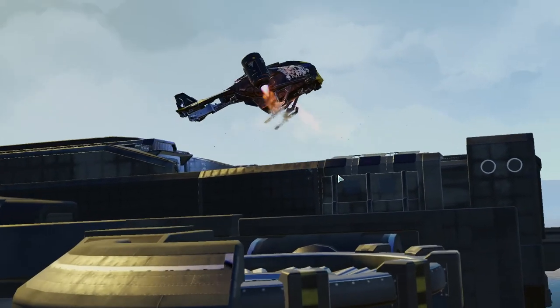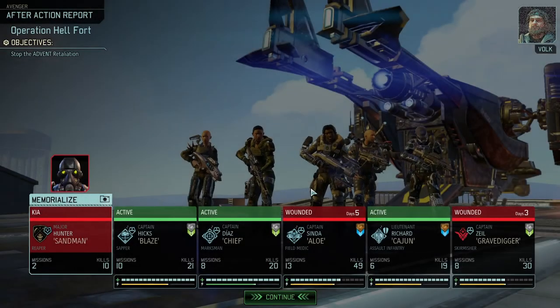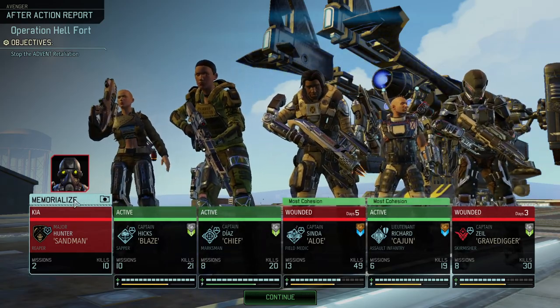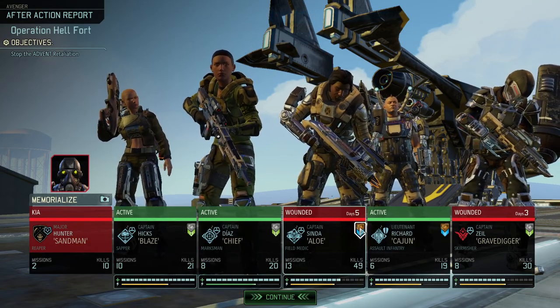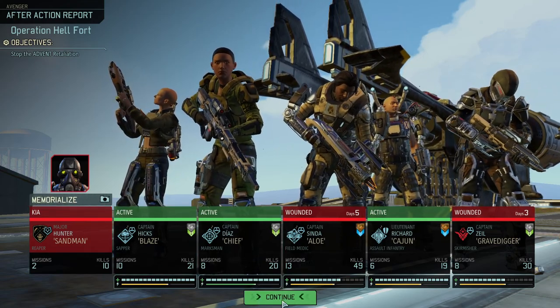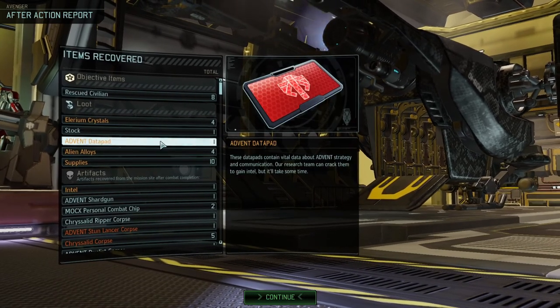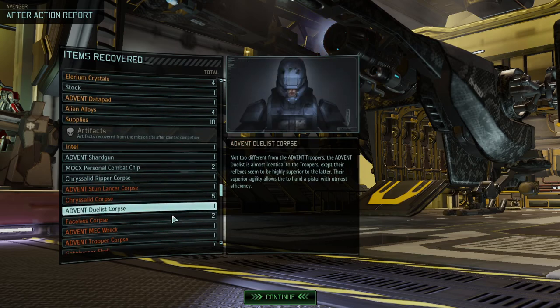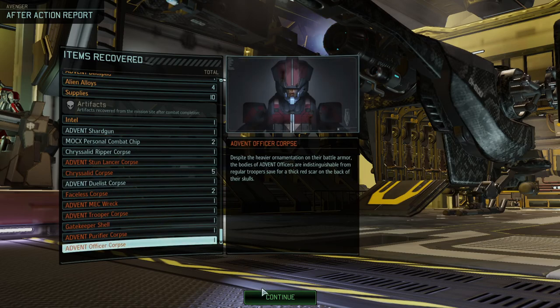We are back home and we're gonna have to memorialize Sandman — we only have one Reaper left. No promotions. Three days wounded, five days wounded — not too bad, but that's bad. We've rescued eight civilians. We've got some crystals, a stock, intel, Advent shotgun, Mox, personal combat chip.